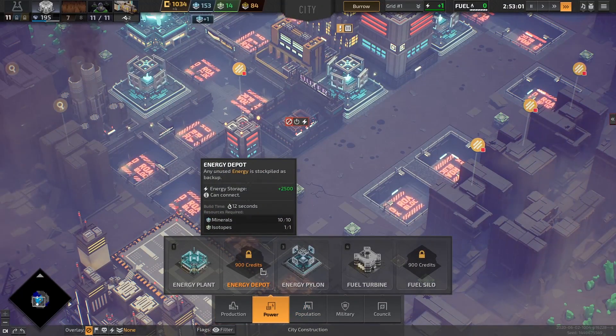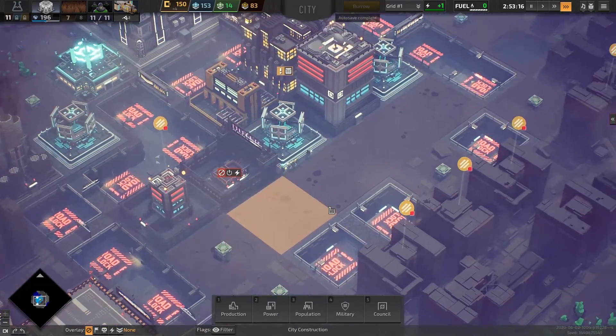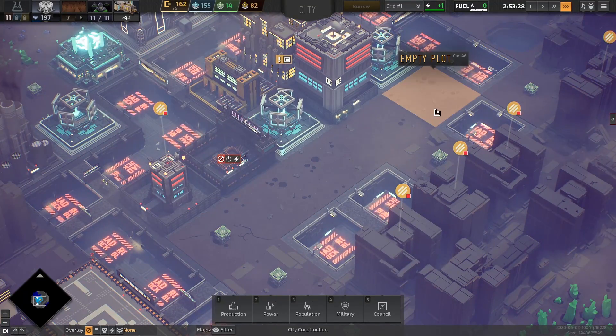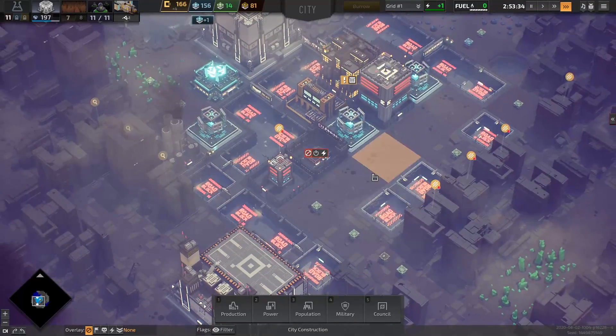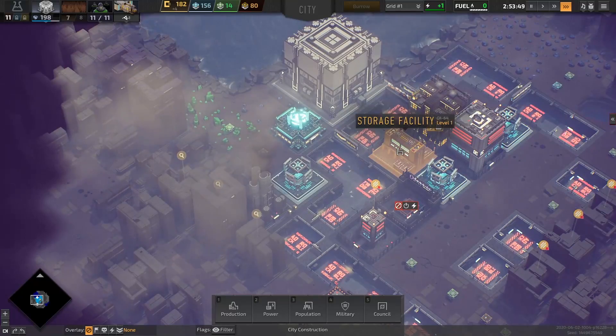Let's buy an energy depot — that's going to be valuable as we're building all this extra power. We can build the energy depot here. Maybe two turrets. If we put an energy depot here and a turret there and there, that might give us the best coverage — plus upgrading.